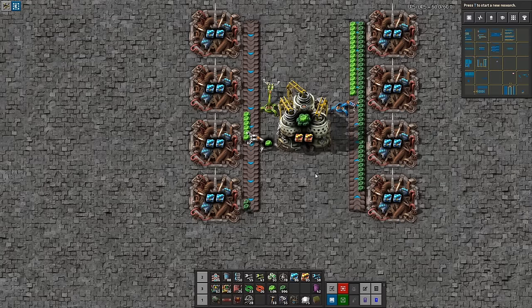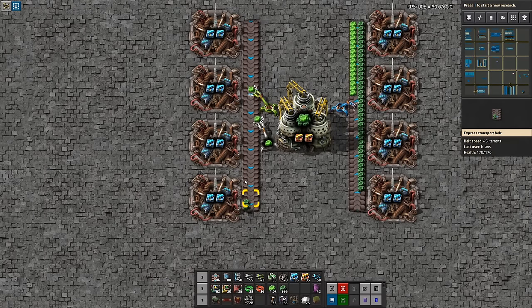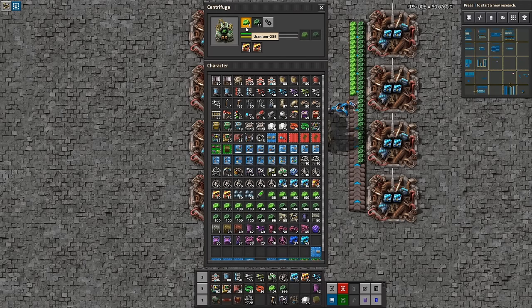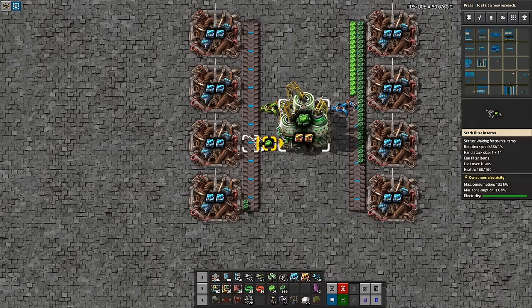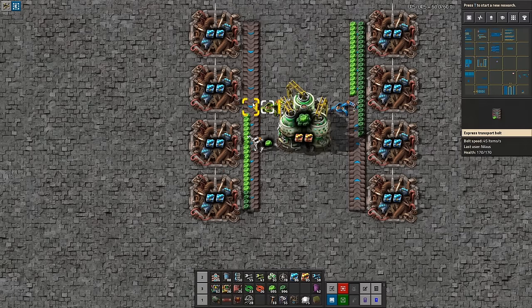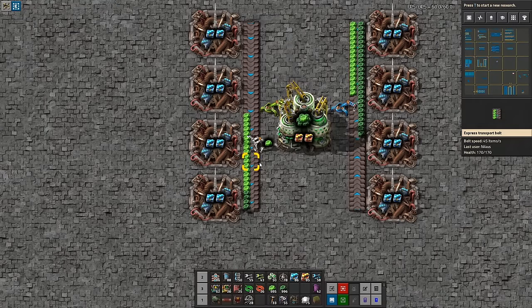It sets out the uranium-238 first, then the uranium-235 goes in, and you can see it now has one additional crafted. At some point this one will be full. As I mentioned, it'll only fill up to 80-something items depending on the stack, and the rest will just be stuck out on the belt.